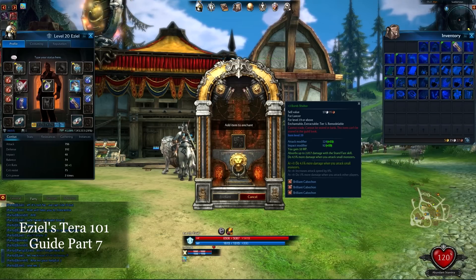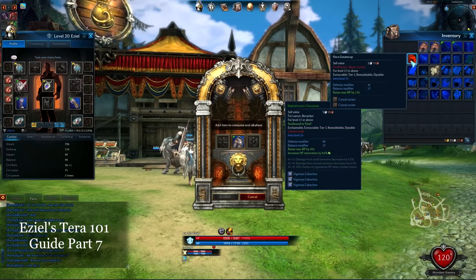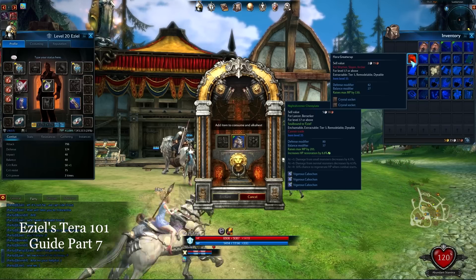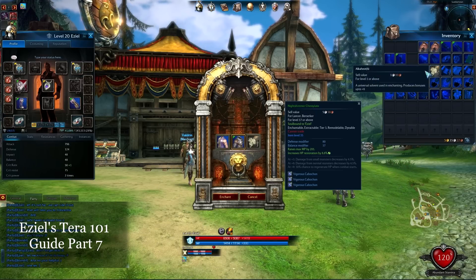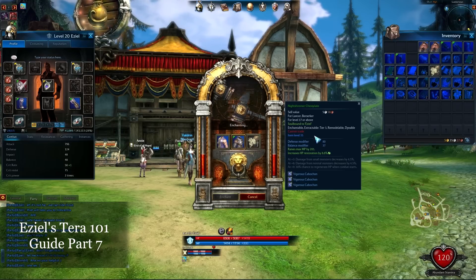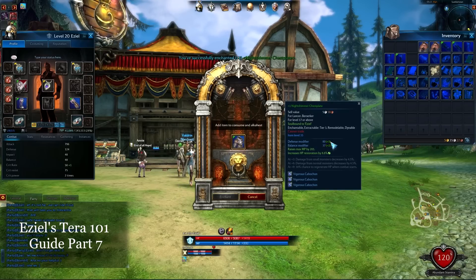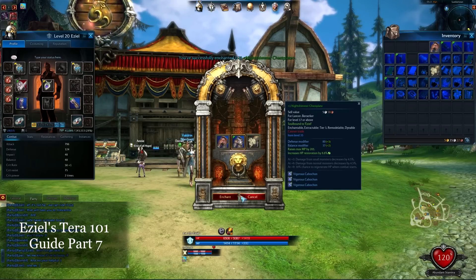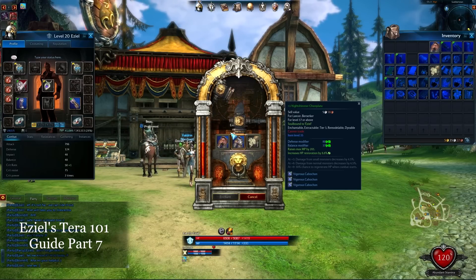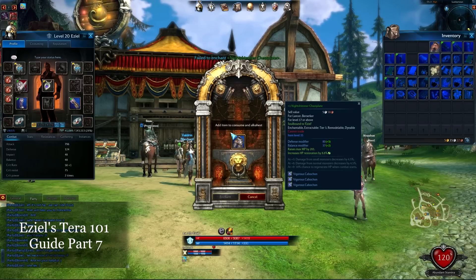I'm gonna do a couple more items. Let's do my armor set — right here you've got the warrior, slayer, archer set. As long as it's tier 3 and it's armor, you can use it. Let's enchant this. Notice here it's 80-37. And you got a plus three, plus two! We'll do one more here just to show you guys exactly how the enchanting works. And there goes the fail — that's exactly what I wanted to happen.